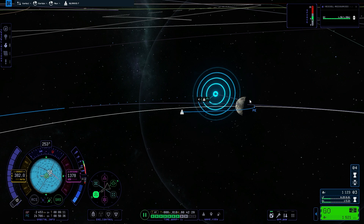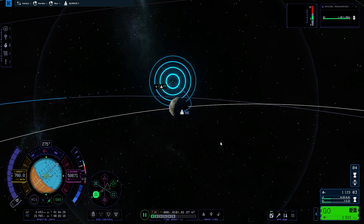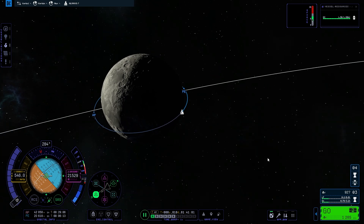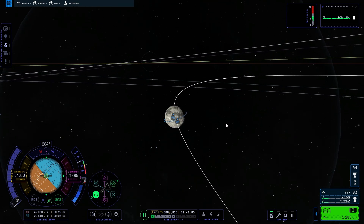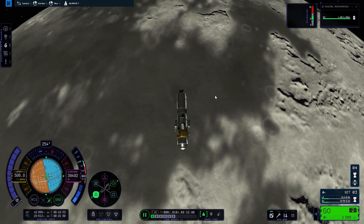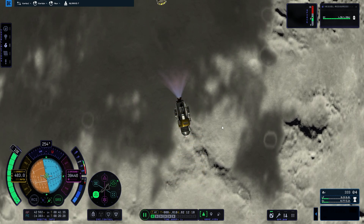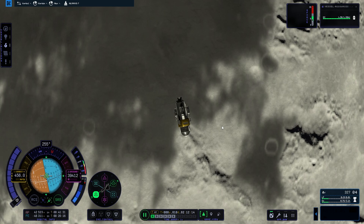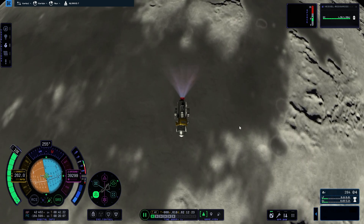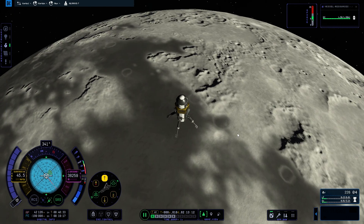Let's quick save again and time warp to this point. About three minutes to go — I think we're in a nice orbit. We came in a bit wonky, so I'm going to stage now, time warp a bit and stop, kill our momentum. We don't have a lot of fuel left — trying to kill our orbital speed.